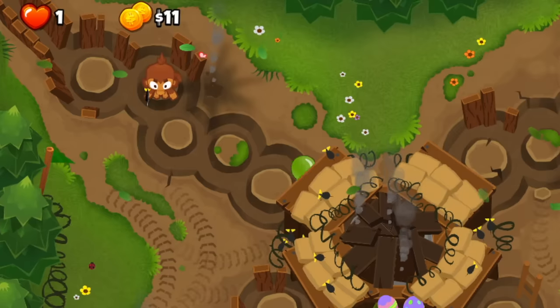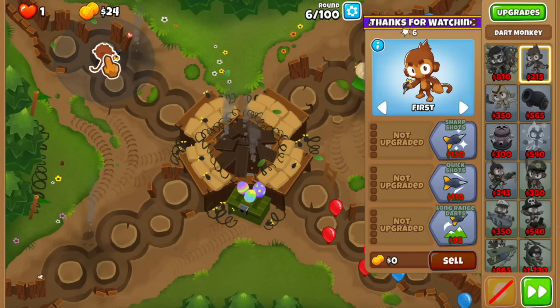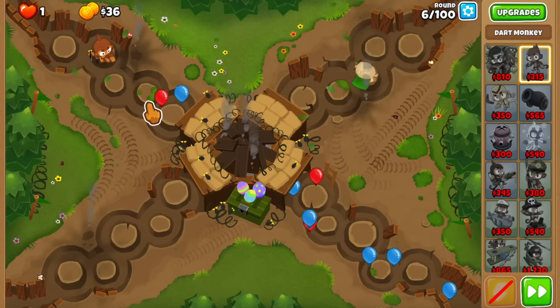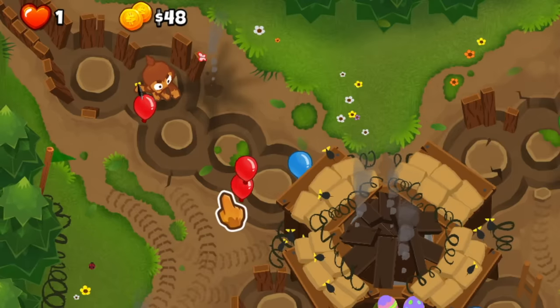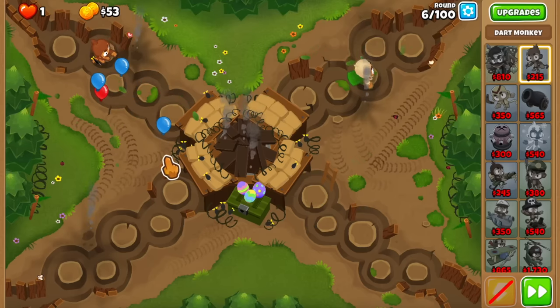I did already kind of play through, and this seems to be very important for the first round — getting the dart in this spot so that when it shoots the dart down the line, it hits both of the green bloons and makes them into blues. And that might be important as well, the double snipe there.